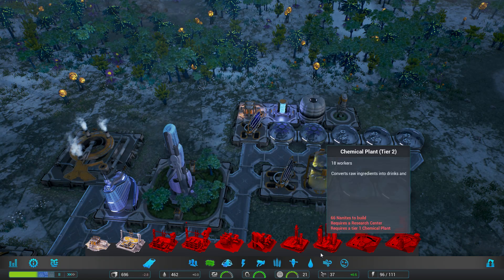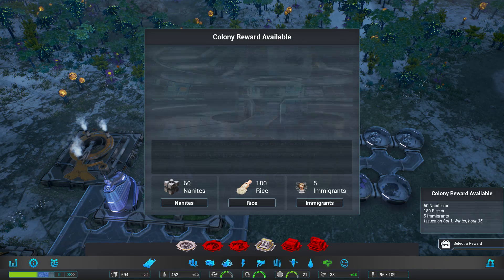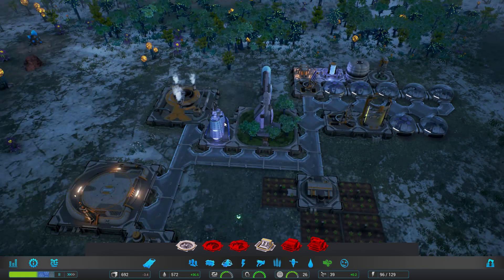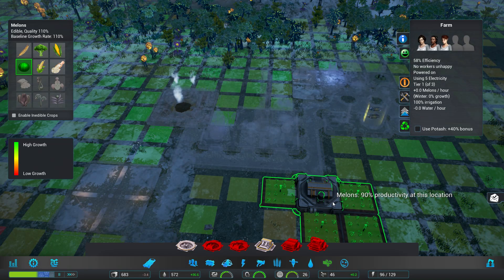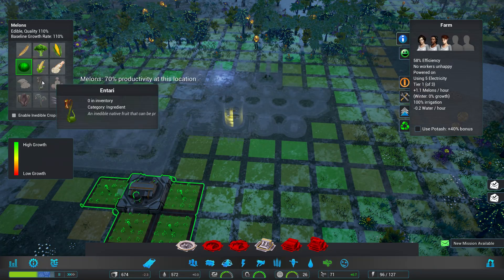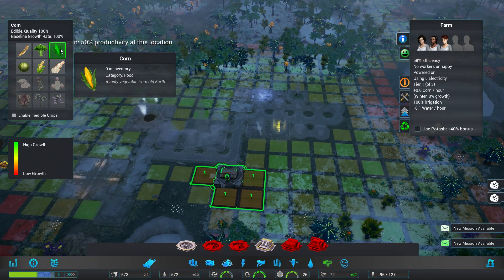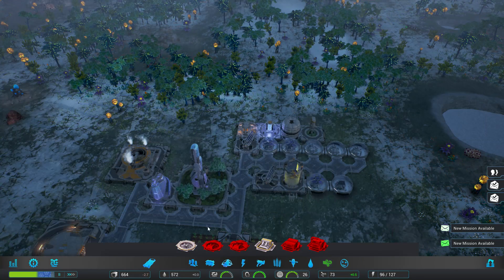I'm getting a ton of food. Not vulnerable to toxic gas. Reward available. I'm pleased with the progress of the immigrants. More workers is better workers. There are quite a few good areas for growing food around here — melons and corn, actually.